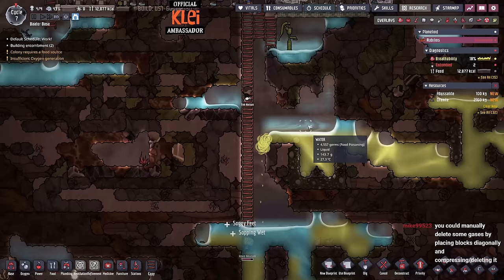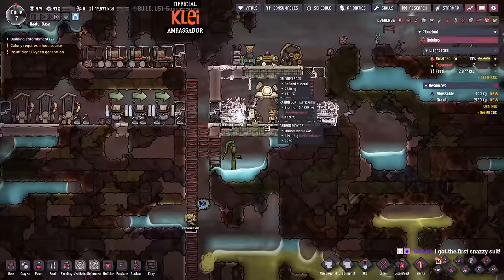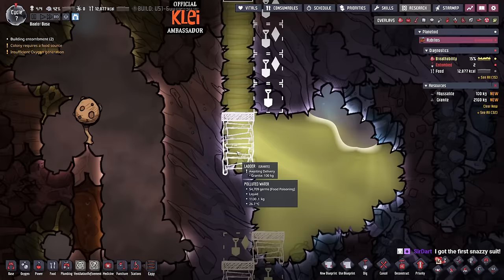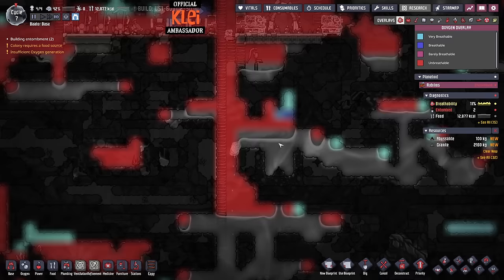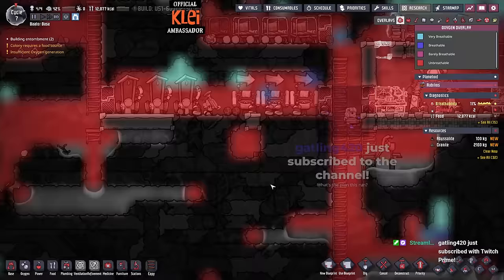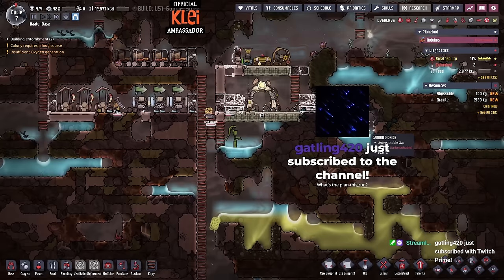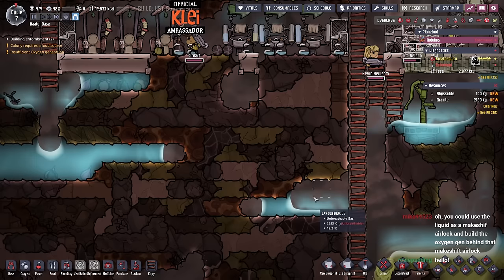I can't breathe down here — this is the problem. They can't actually get down there to breathe because there's no oxygen, and by the time they get down there they have to come back up. They also keep picking muckroot off the floor and wasting time. This is bad. I need a different plan — how can I get them down here? If we can't get them down there, what else do we do? Okay, we don't dig that.